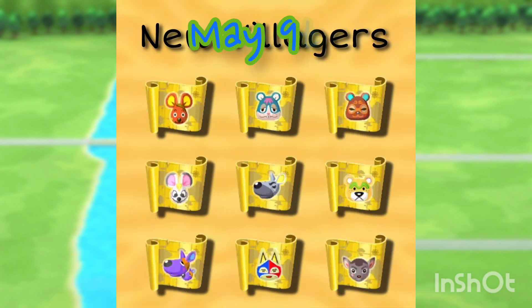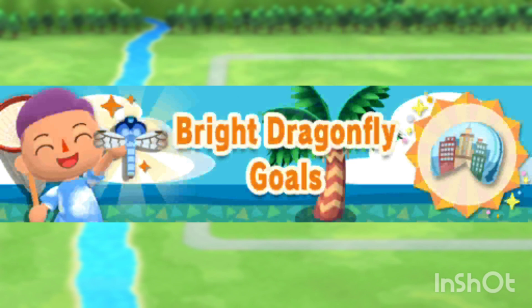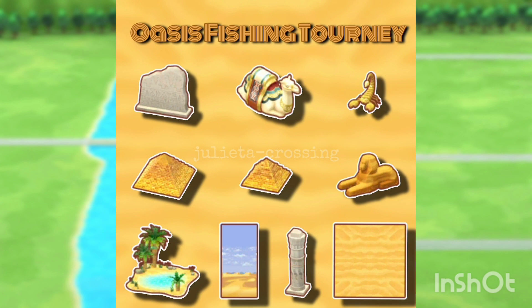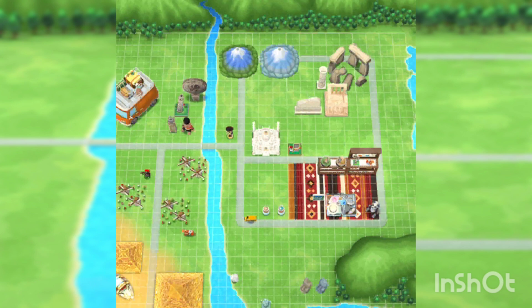On May 9th we are getting new villagers — here are all the villagers we will be getting. I don't like any of these villagers, sorry. On May 10th we are getting the Bright Dragonfly Goals, which will include Alfonso's cookie. On May 11th we are getting a new Fishing Tourney, which will include pyramids and wallpapers — I think the wallpaper and flooring belong to this. I thought this was going to be Anka's cookie, but I'm glad it's not because the pyramid is not even that great. It's so tiny and they could do better for Anka. I'm not too excited about this fishing tourney.